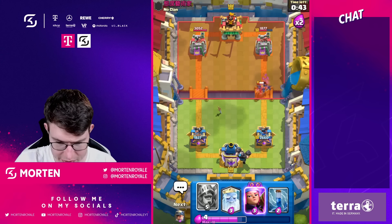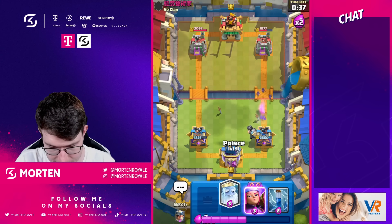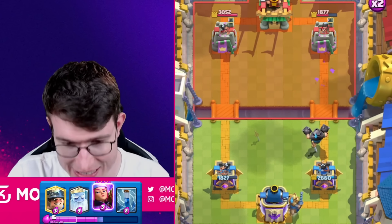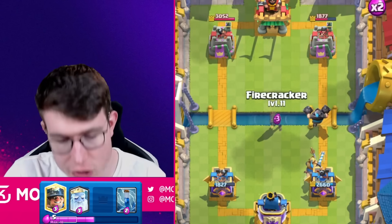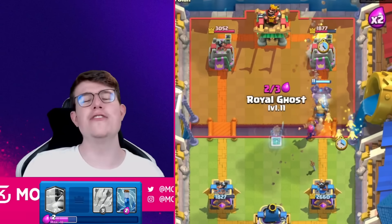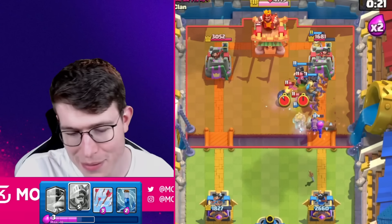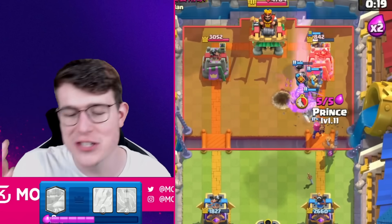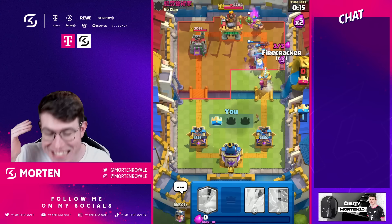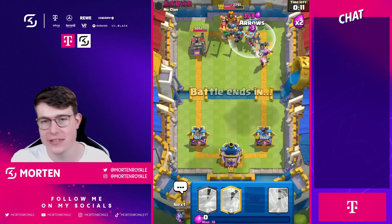Ghost is ready. With the deadly push right — mega knight prince — how is he going to defend? He just gave up when he saw the mega knight. Nobody wants to play against MK Prince, the most toxic combination. How is he supposed to defend a prince, mega knight, evil cracker, royal ghost push? There's no way to defend that — we're just absolutely smashing.